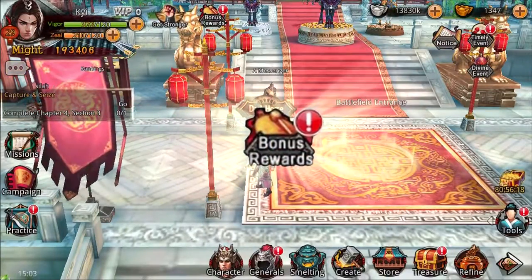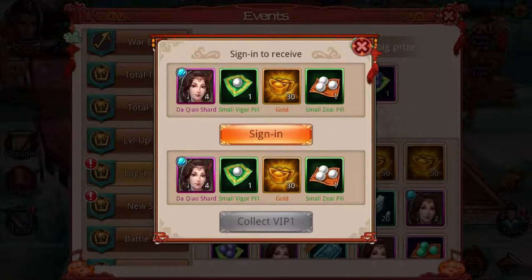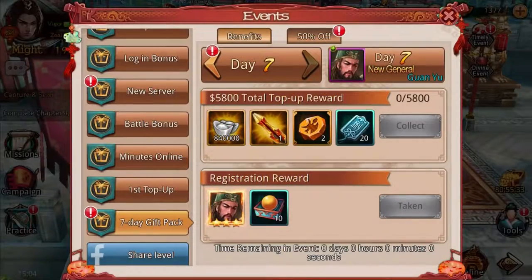Another nice and easy way to recruit a general is using the bonus rewards function. There are login bonuses and rewards based off of spending. These are all daily rewards that sometimes give you shards to lead to the recruitment or upgrade of your generals.